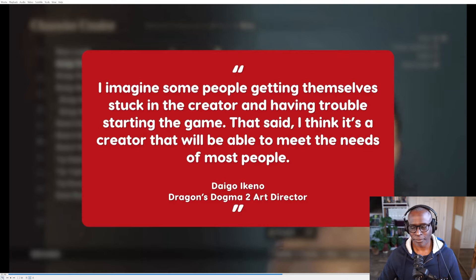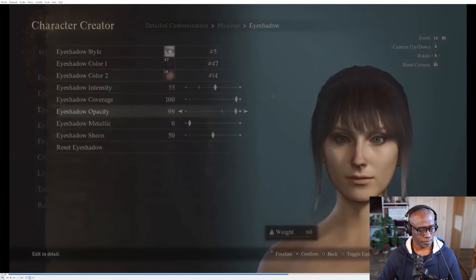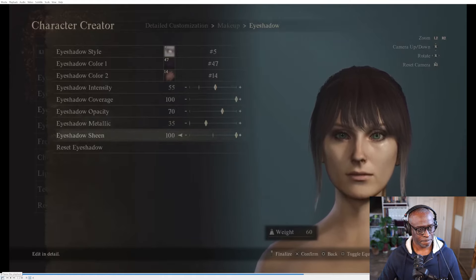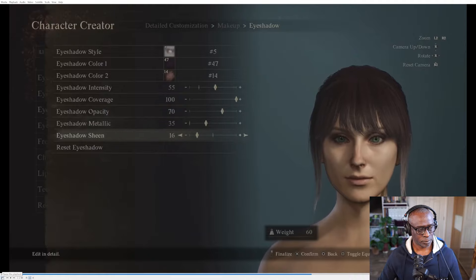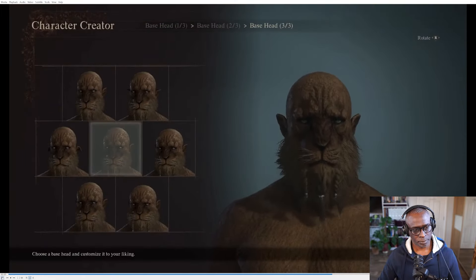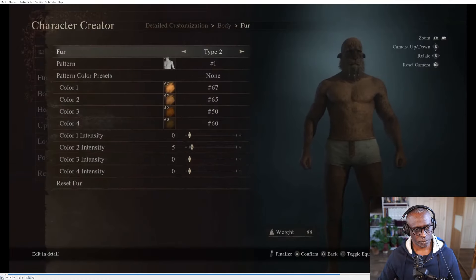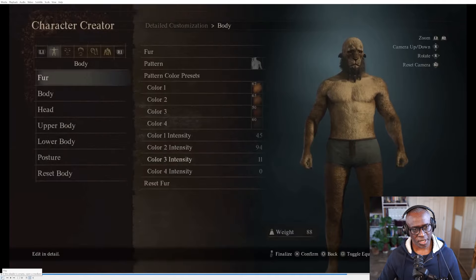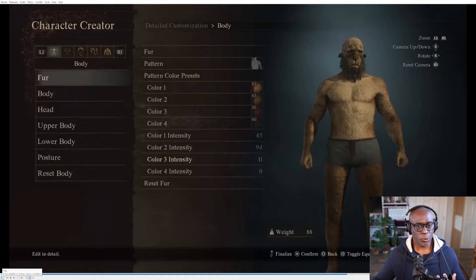That said, I think it's a creator that will be able to meet the needs of most people. I'm one of those people who consider a character creator as deep as the one in Dragon's Dogma 2 as the first boss, as I can easily spend more than an hour happily tweaking a character, which I was tempted to do at Capcom Japan despite my limited time hands-on. Of course, the most obvious new addition to the character creator is a brand new race, the Beastren — anthropomorphic big cats that Itsuno-san wanted to add since the first game but couldn't. Not too sure if I'll be creating one of these characters; I might do that in another playthrough.